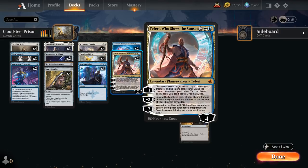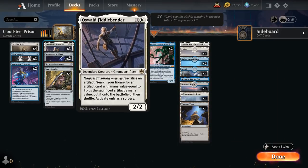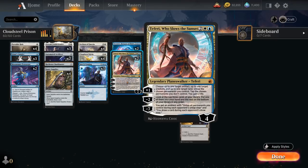Teferi, Who Slows the Sunset is another great addition — a 4-loyalty planeswalker. The plus-1 lets us choose up to one target artifact, one creature, and one land, then untap the chosen permanents we control and tap the chosen permanents we don't control, plus gain 2 life. With a Treasure Vault in play, Teferi can essentially generate 2 additional mana by untapping a land and Treasure Vault after floating mana. He can also untap Oswald Fiddlebender to activate it multiple times in the same turn, and by untapping our creature he can regain hexproof with Giant's Amulet. The minus-2 lets us look at the top 3 cards of our library, put one into hand and the rest on the bottom.